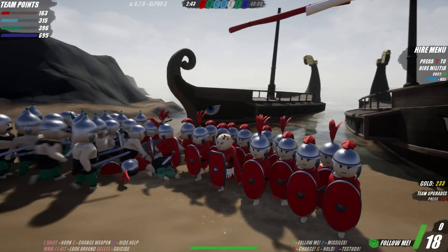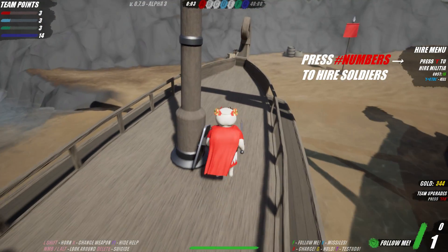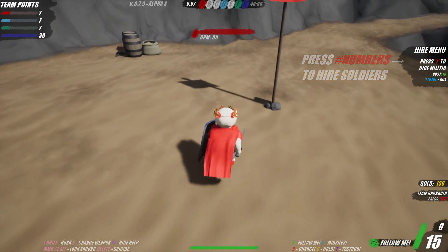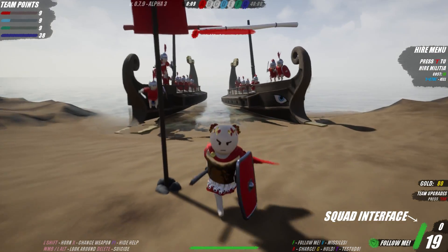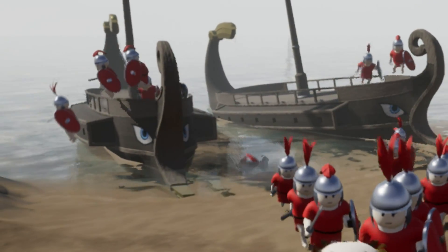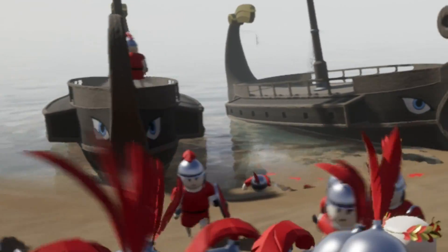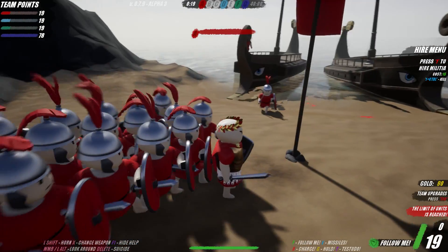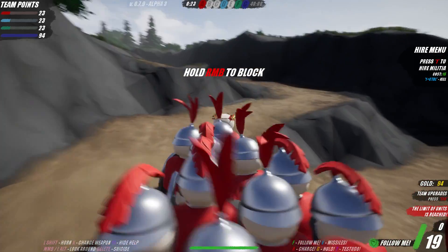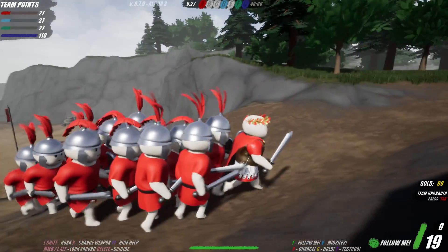Let's get started with this battle. We start on the ship, and when you recruit troops they also spawn on the ship. Let's get our full army here — 19 guys — and get them moving. Sometimes they fall and face-plant the sand, but let's get going so we don't fall behind. Pretty cool to play as Caesar.